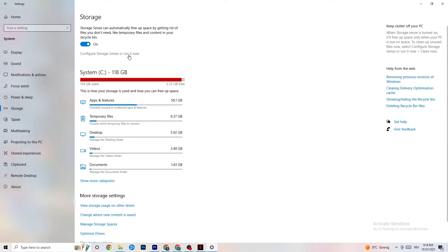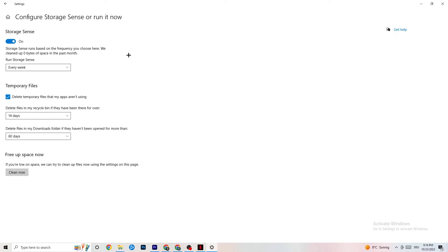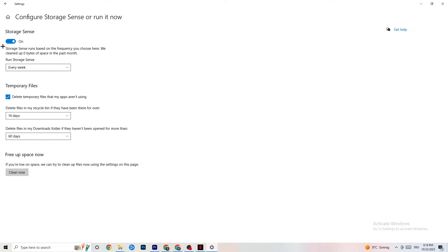Afterwards go to Storage. In Storage, click on Configure Storage Sense and run it now. There's an algorithm you can adjust to your preferences — I recommend every week, 14 days, or 60 days. Then click Clean Now, which will delete every temporary file on your PC that you don't need.